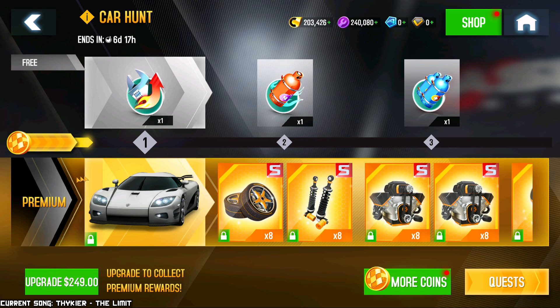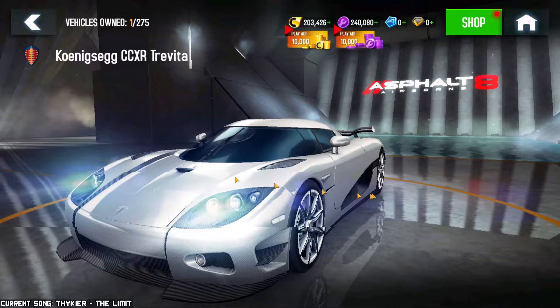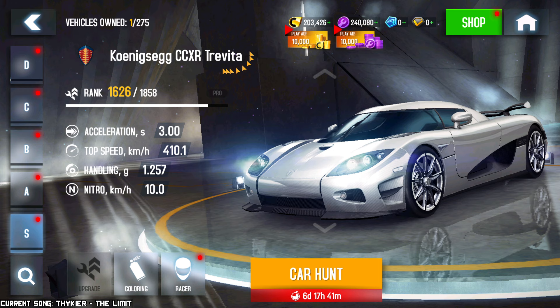The Car Hunt main car is going to be the Konex CCC-XR Trevita. A funny little bit of information: if you look at the colors of this car, it doesn't have any color options. Now, I'm not a big fan of this, but it makes ever so slightly more sense because the name of this car means 'three whites.' So it kind of makes sense that the car is white — but should it have three different versions of white? Like white, whiter, and super white? Anyway, this is a car of rank 1858.